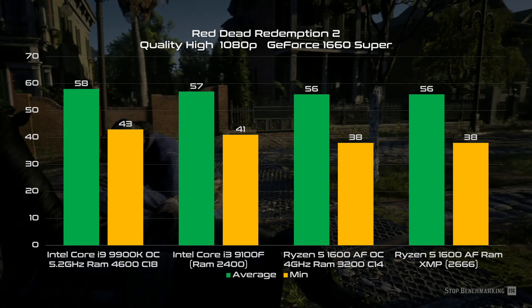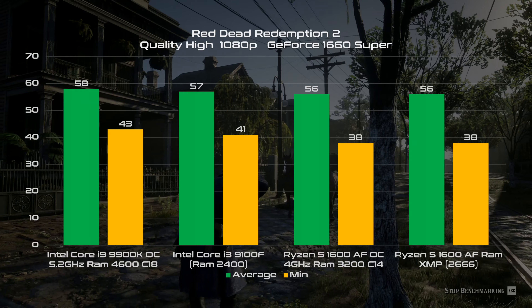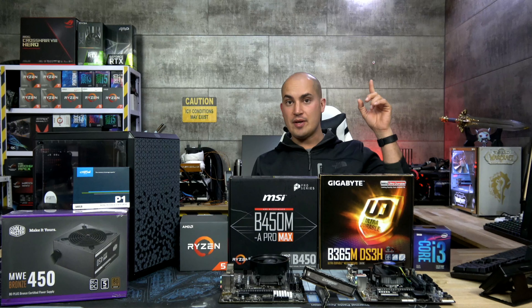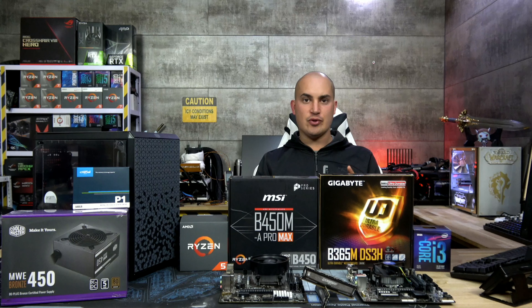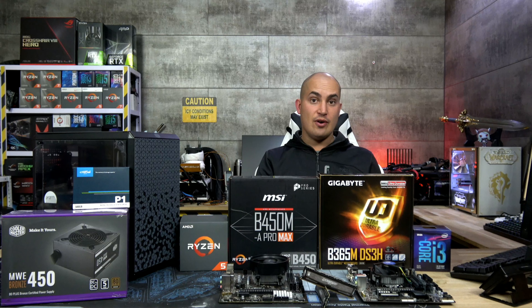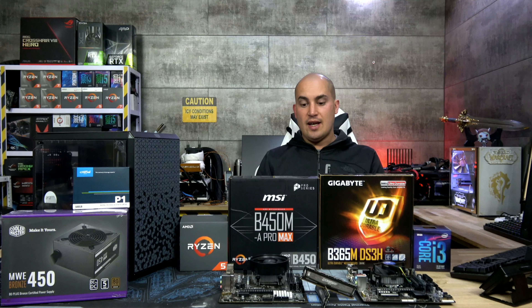Interestingly, the two budget combos are using an 8GB dual channel kit without penalizing the results — that can be a good option to save some gold coins. Overall, I had a nice experience with both in all the games I've tested, so nothing bad to point out. If I had to pick one with gaming in mind but also with an eye to more general purpose use, the i3-9100F seems a bit snappier in Windows. But I can't ignore that the AMD platform is 12 threads versus 4 on the Intel, which is a big thing. Plus, the B450M is a nice motherboard able to fit a Ryzen 2, and maybe even a Ryzen 3 inside — it's more future-proof.